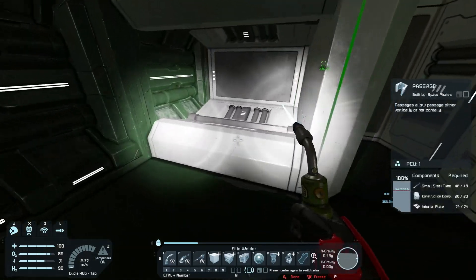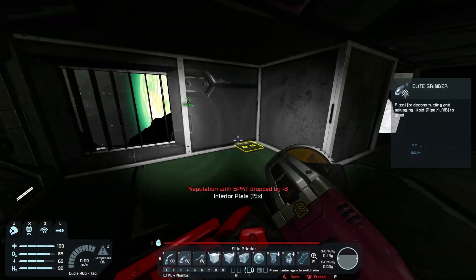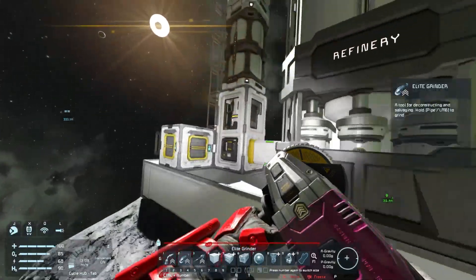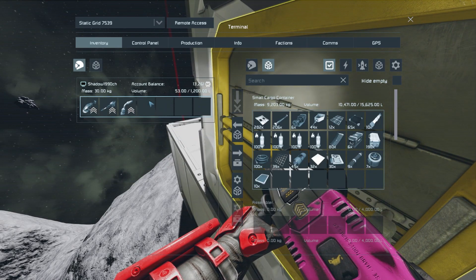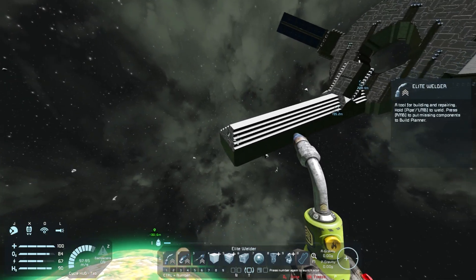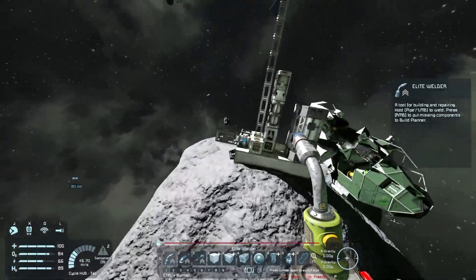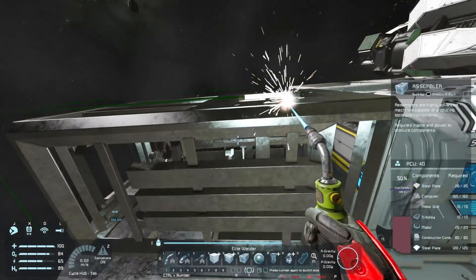These blocks are weird - I don't think we need those, we'll use normal blocks instead. Let's put those in here. I have a good amount of resources already, I like it. Oh, lots of stuff here - and get that assembler online. We indeed can.